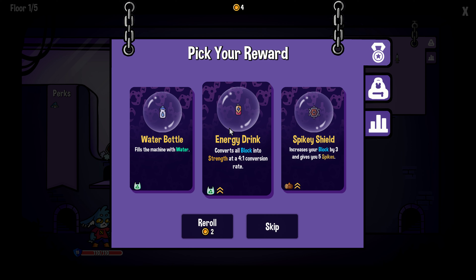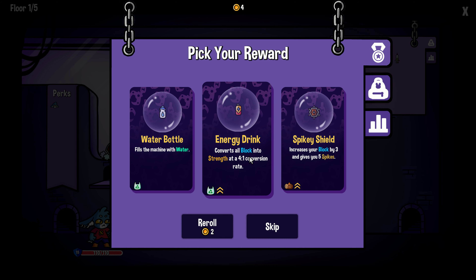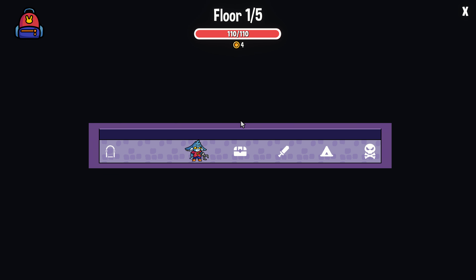What do we take here? Fill the machine with water — these wood, cloth, and plastic items float. That could be interesting, especially if the machine fills up with popcorn more and more. Thorns — that's nice. And converts all block... what is block? Oh, just the damage. I thought it meant like some actual blocks in the machine. Converts all blocking into strength at a four to one conversion. Wow — so if we had ten block it would go to 40? Let's try it, we'll figure things out.